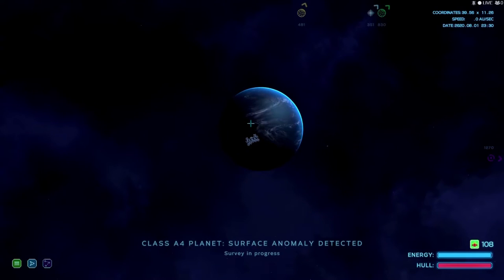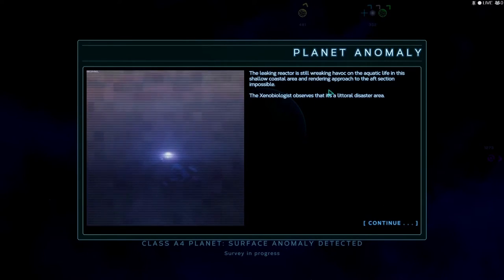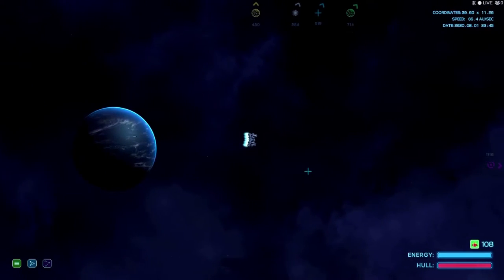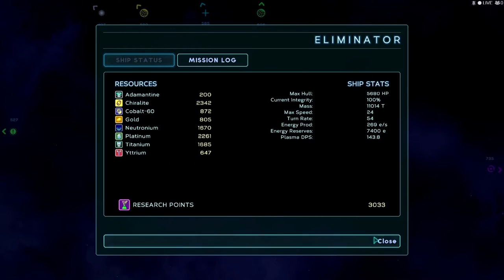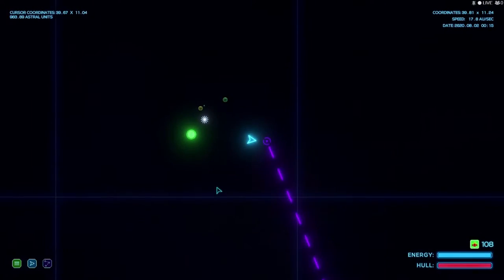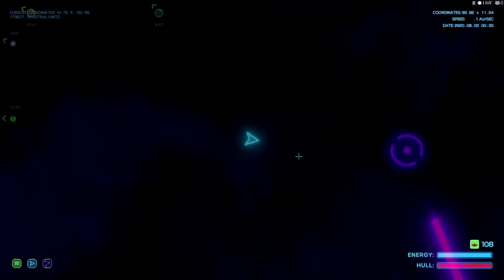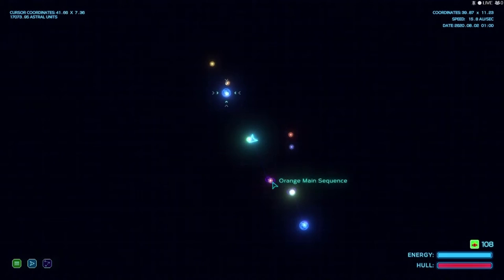There's nothing else we can do here for right now. The aft section approach is impossible. Let's get out of here. Research points we got — 3,000! We are doing good. I went and explored a couple of these planets — no anomalies found. All that driving for nothing. Let's go down and then up.